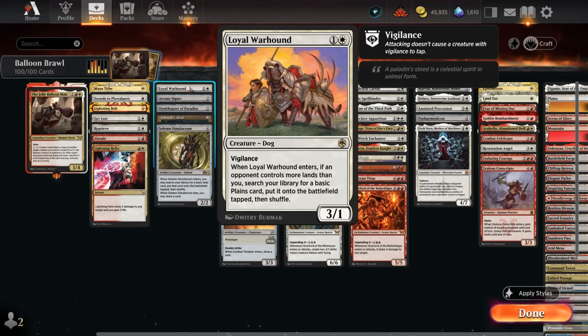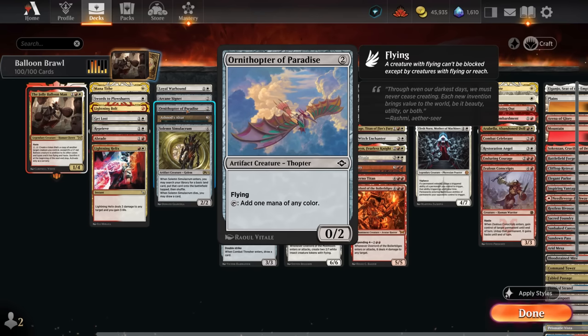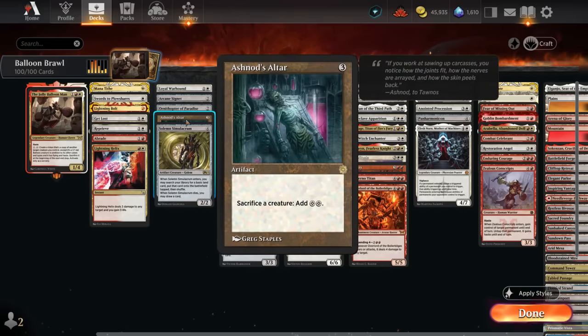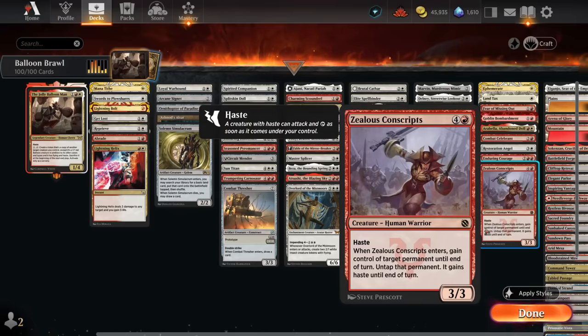For mana acceleration: War Hound can catch us up if the opponent accelerated their mana; Arcane Signet can make mana of any color; the Ornithopter can also make mana of any color and is a creature for synergies. Ashnod's Altar lets us sacrifice a token generated by the Balloon Man and still generate two mana — netting one total — and can enable infinite combos.